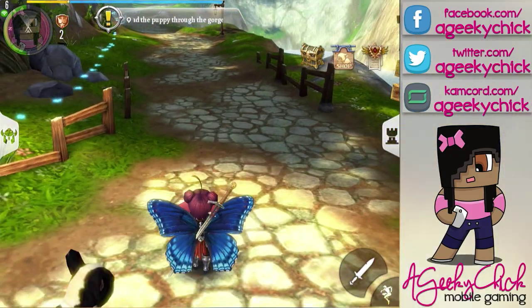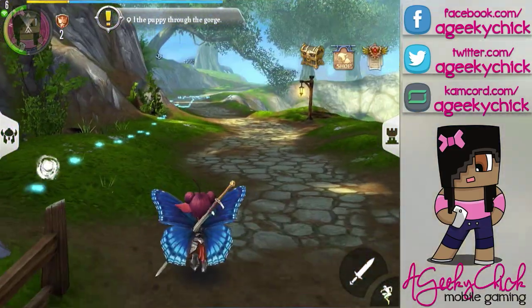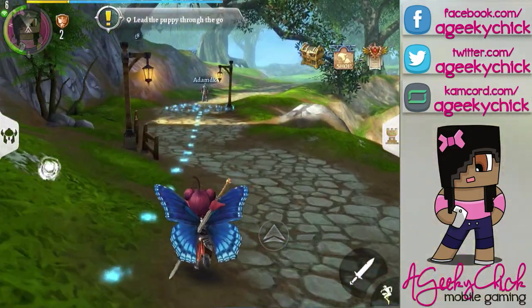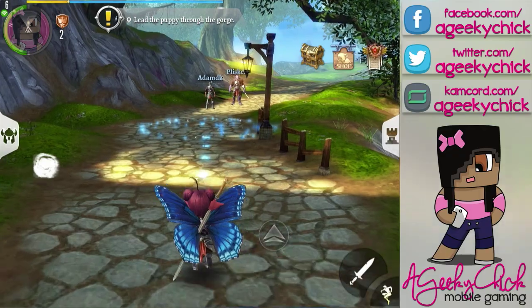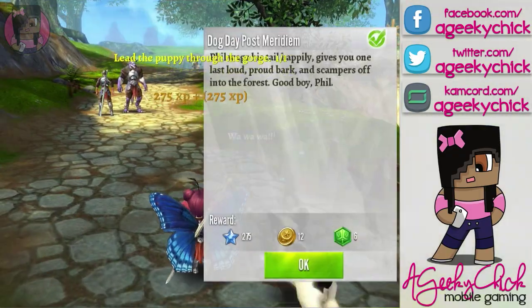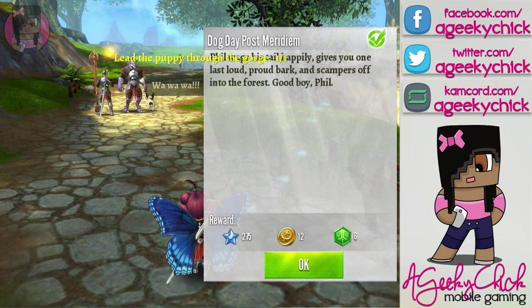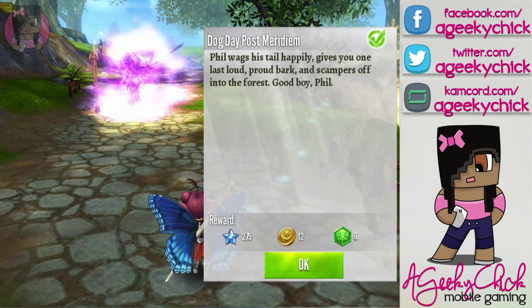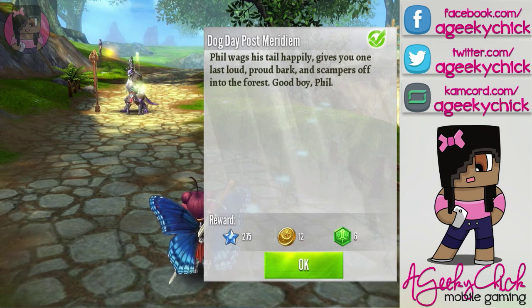I think it's like the cutest little mission, guys. You can see I have these wings — it was part of the adventure bundle, so I went ahead and got it. Phil wags his tail happily, gives you one last loud proud bark, and scampers off into the forest. It says "Good boy, Phil."